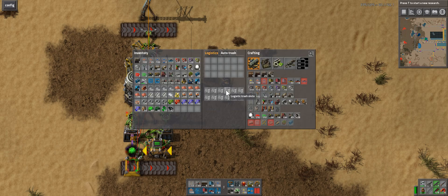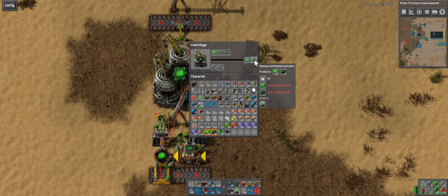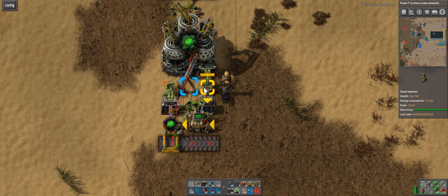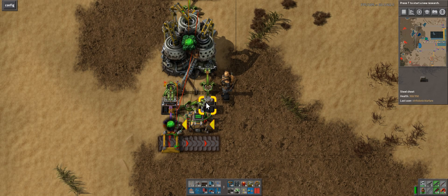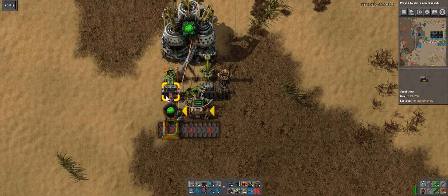So let's go ahead and explain how this works. We have our Kovrex process — it takes 40 Uranium-235 and 5 Uranium-238, and it'll turn it into 41 of the 235 and 2 of the 238. So the first thing that happens is that these components are pulled out and stuck into this chest. These two stack inserters and this steel chest serve no intelligent purpose other than transporting the items out and into this chest.